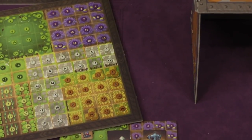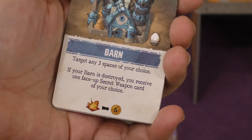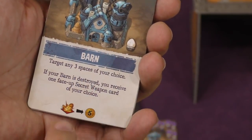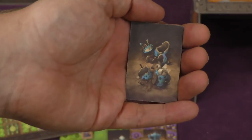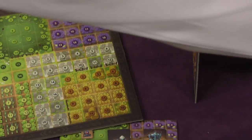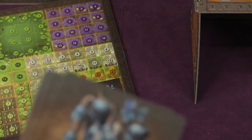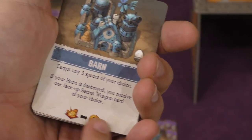So what do the different characters do? First we have the barn. The barn lets you hit any three spaces of your choice. Also, if the barn is ever destroyed, you get a face-up secret weapon card — we'll come back to that. When your barn is destroyed, each enemy hit that destroyed it gets pulled off the board, and then you just put the barn on the board showing it's destroyed. There's nine hits on it, so there could be 45 sheaves given out to different players, depending on who hit it.